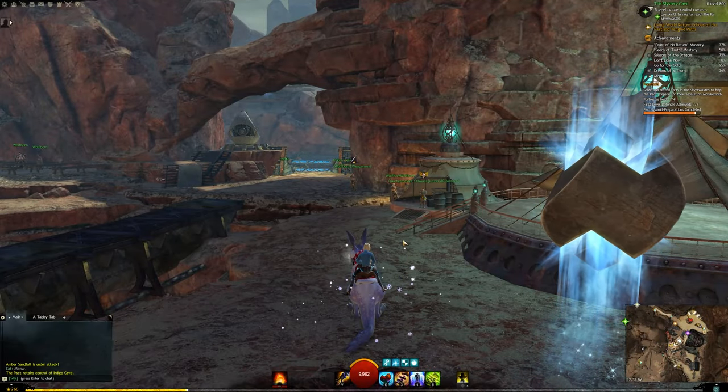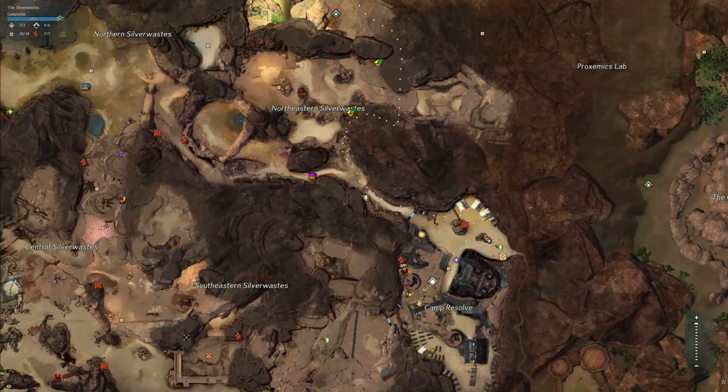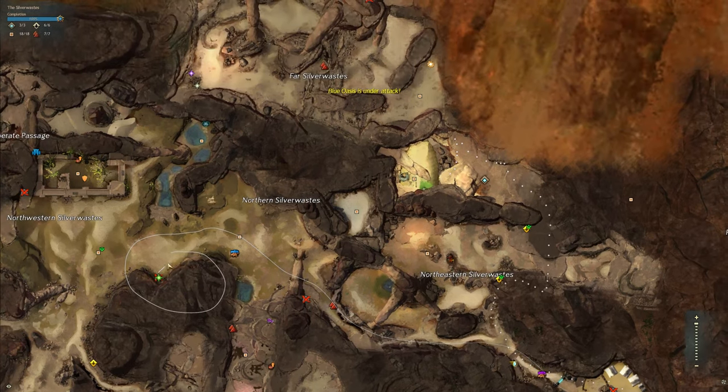With the Springer, there are two ways. One way is faster — I'll show the fast way and then out of curiosity I'll show the other way. We can come up this way; I'm actually going to do a shortcut. The other route is the Skritt Tunnel next to the Blue Oasis, which will take you way over to the far Silver Ways.